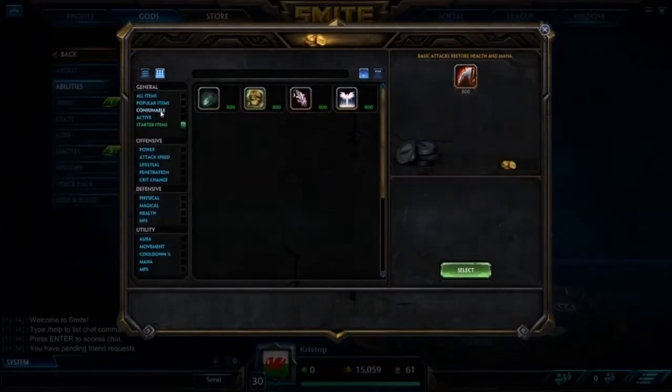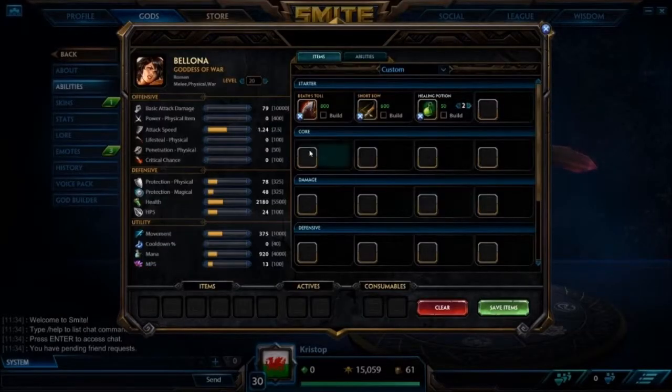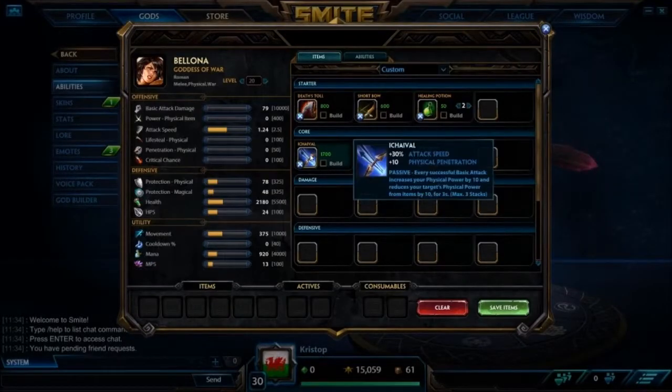So let's look at the build against a physical god. Obviously we started Iqbal. It's really good and does a bit of boxing. It swings the 1v1 in your favour. Attack speed is really nice — it allows you to proc your heal more on your Scourge and do the block stacks more. Really good.